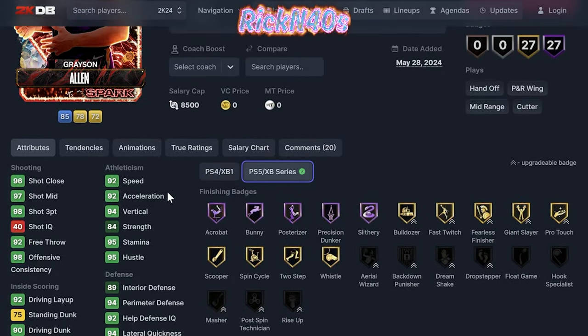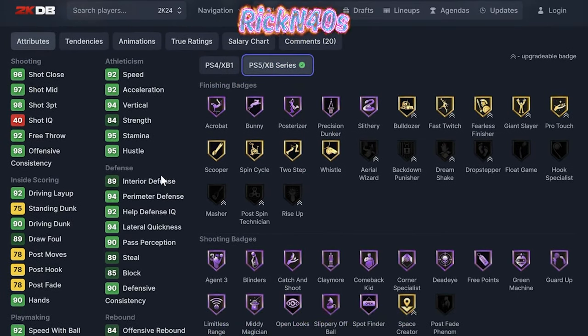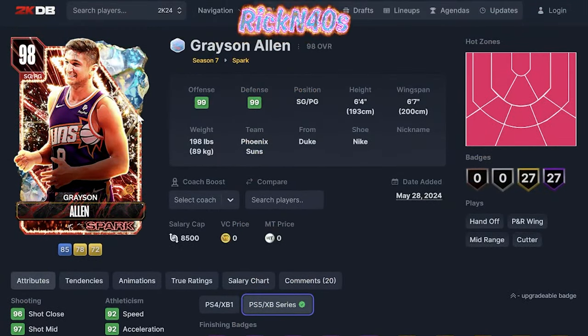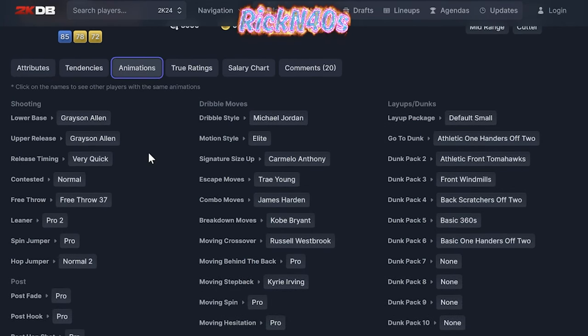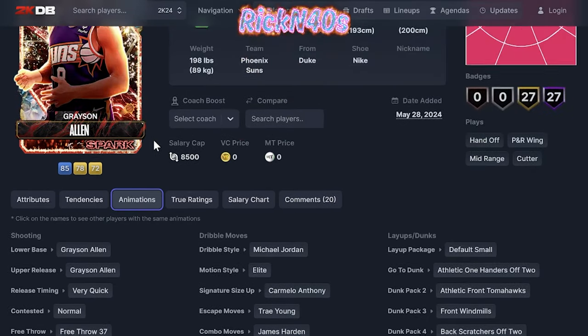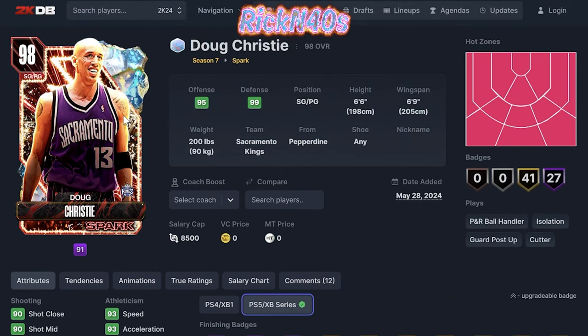Grayson Allen is 6'4" point guard/shooting guard. 98 three-point shot, 90 ball handle, 92 speed with ball, 92 acceleration, 92 speed. He's not too strong with 84 strength. The defense is one step below — 94 perimeter defense. The standing dunk and finishing are low. Grayson Allen is looking like a C tier. He does have Trae Young escape, Kyrie moving step back — I don't really rock with that — and Michael Jordan dribble style with Pro 2 leaner. Six dunk packages with default small layup package. I'm seeing a C.